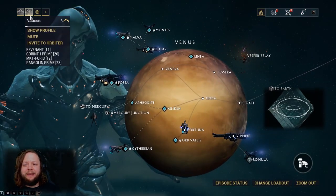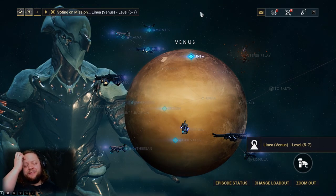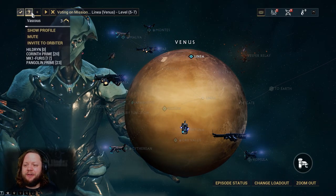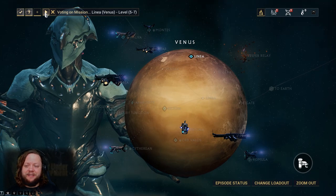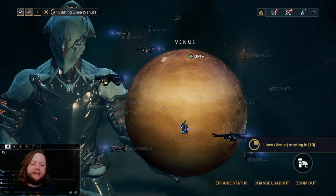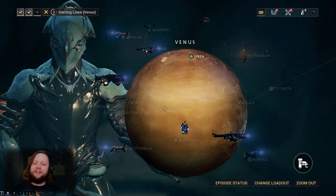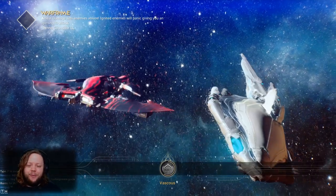We'll see if Vascus wants to come with us to Linnea for the rescue mission. When you queue with another player it waits for them to confirm — it's considered impolite to force the queue before they confirm, especially with randoms, because after 10 seconds it will drag them in regardless. He's decided to come along, which should make getting through Linnea very quick. Then we just have to work our way to Fossa.